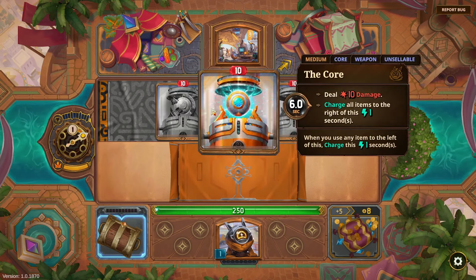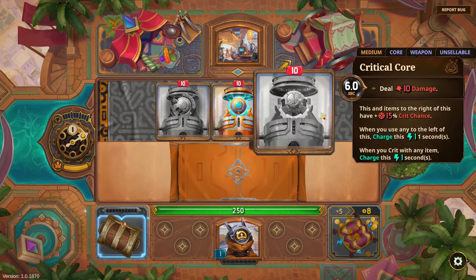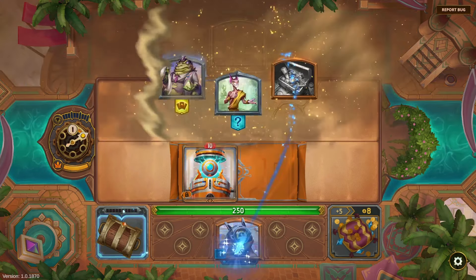One option: deal 10 damage, and when you use any item, give weapons to the right of this plus five damage — so some scaling. Another: deal 10 damage, and items to the right have plus 15% crit chance; when you crit with any item, charge this one second. Interesting — a crit core with a lot of options to charge.